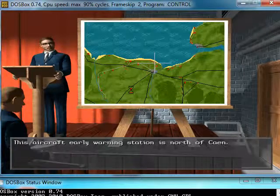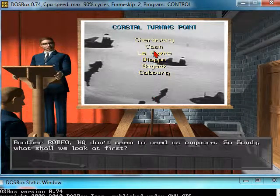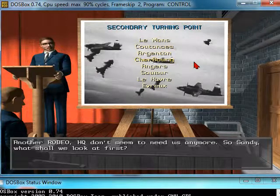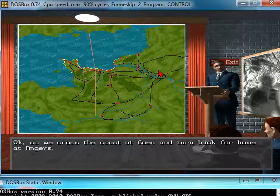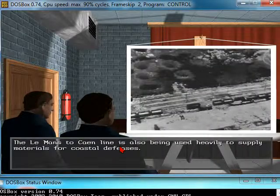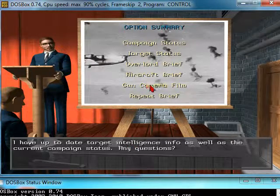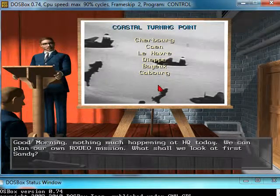There's also a radar station just north of Caen itself. Caen would probably be a good target since there's also an airfield there — an airfield we haven't really hit very hard. So we want to get to Caen. I don't think we're going to fly that far in long to be honest, but we're going to start at Caen.